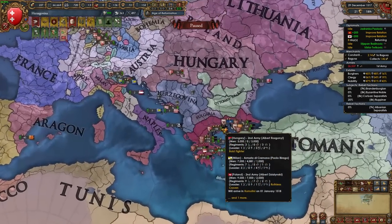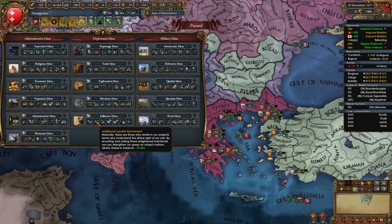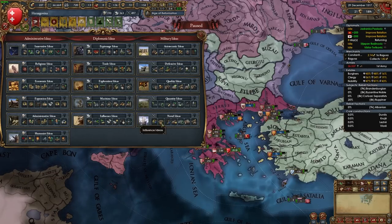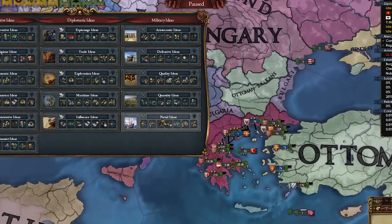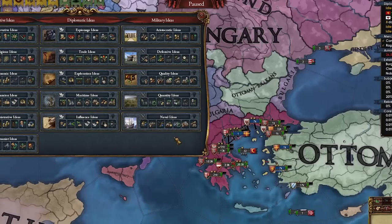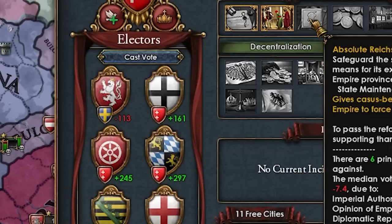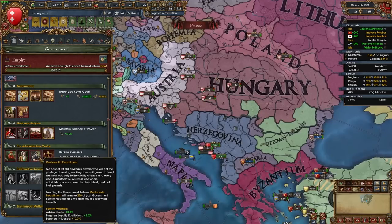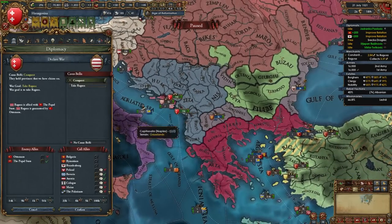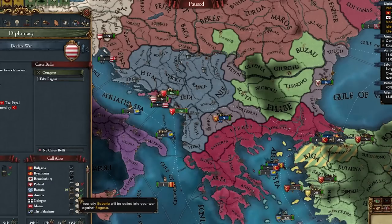That's a good war with the Ottomans done! Tenth idea group — I'll go with Defensive. I'm way behind in diplo tech so I'll skip Influence for now. At this point I can also work on HRE reforms. The Ottomans just got declared on by QQ and the Mamluks — I'm going to wrap up Ragusa while the Ottomans are busy with those guys, calling in Milan and Bavaria to help deal with them.